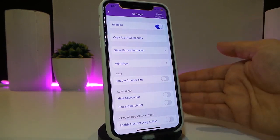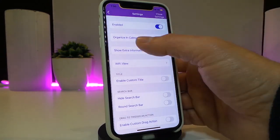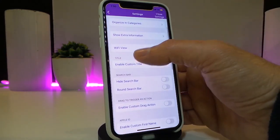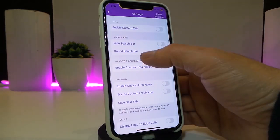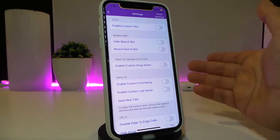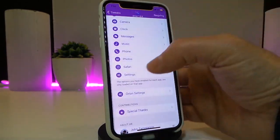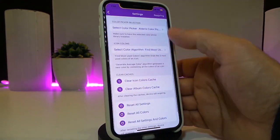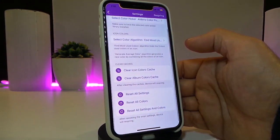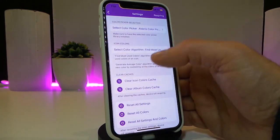You can organize things, show extra information, Wi-Fi view, enable or disable stuff — a lot of things. If you open the settings it comes with different options: you can colorize and make some stuff, disable or enable features on your iPhone.